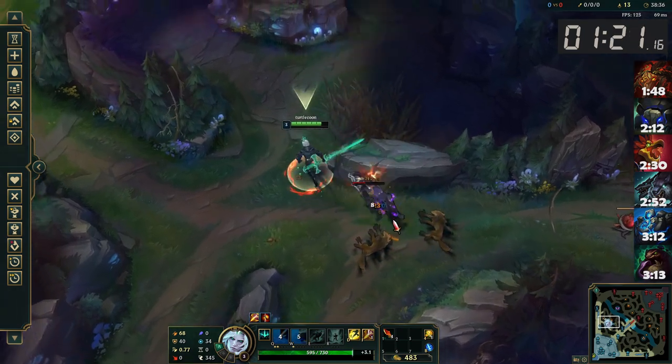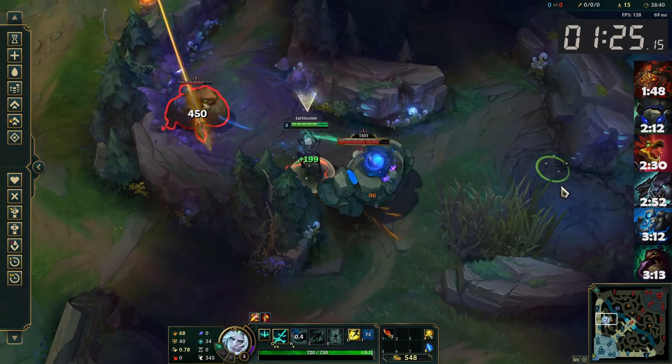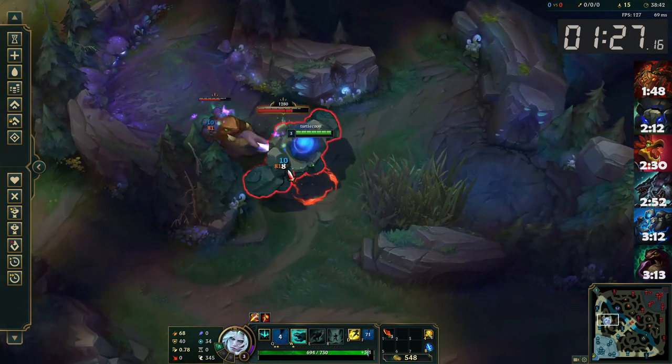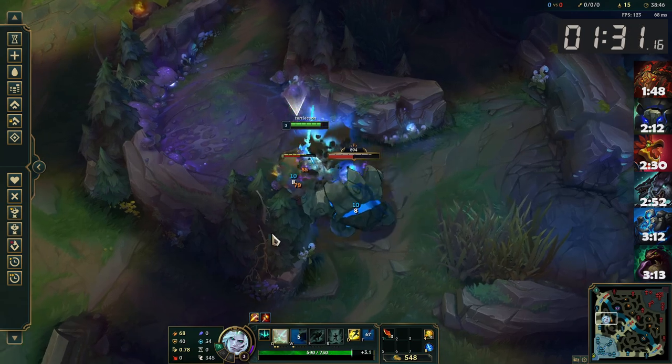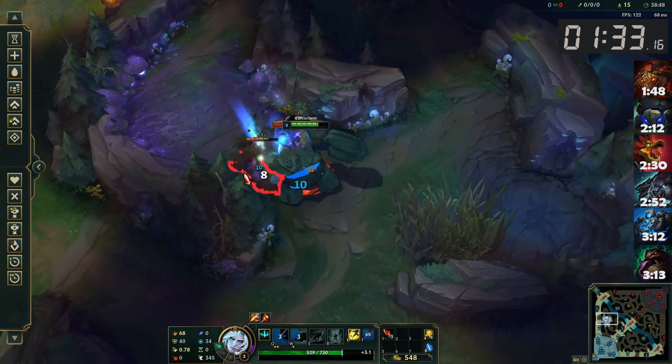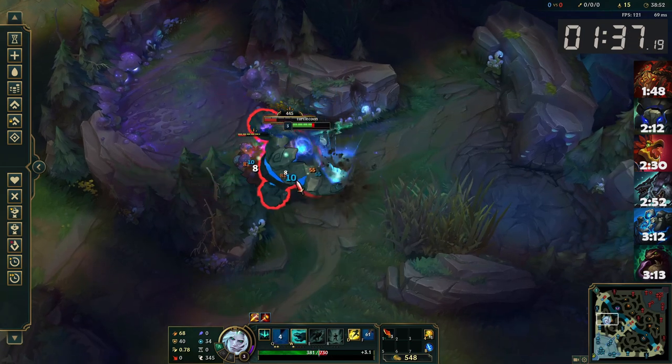Walk over to Gromp and leash it over with either a Smite or a Q depending on if you want to save Smite for Scuttle. Then finish the blue on Gromp off with a simple double camp, making sure to use your W as an auto attack reset. All said and done, you can finish your full clear before Scuttle spawns, even without leash.